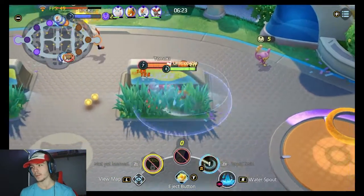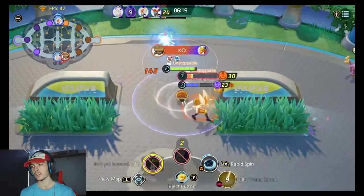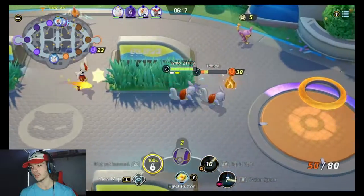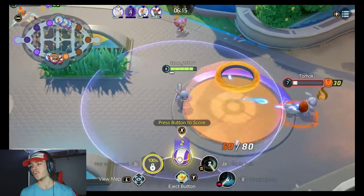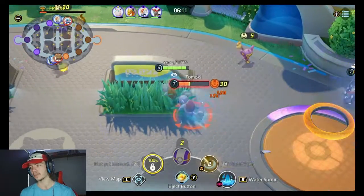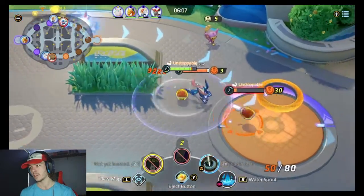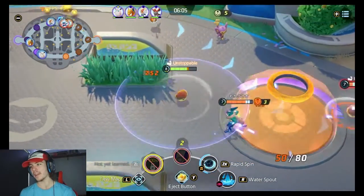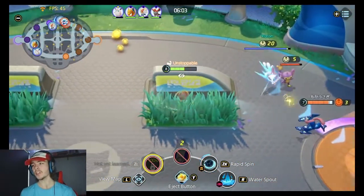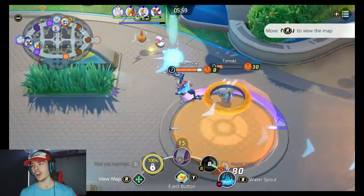Get this man — we're rapid spinning. Cinderace, help me get the Talonflame who's right next to you. He's one health, oh my lord. Get the Talonflame — you should die here. He did as well. Help me get the Greninja, please sir. Cinderace, what are you doing? You're a master rank, help me out. Just left me alone to take out these two.